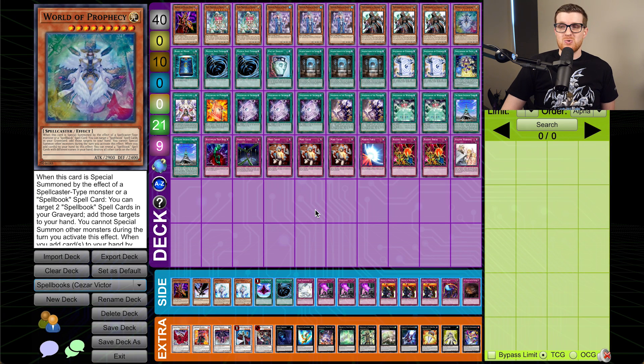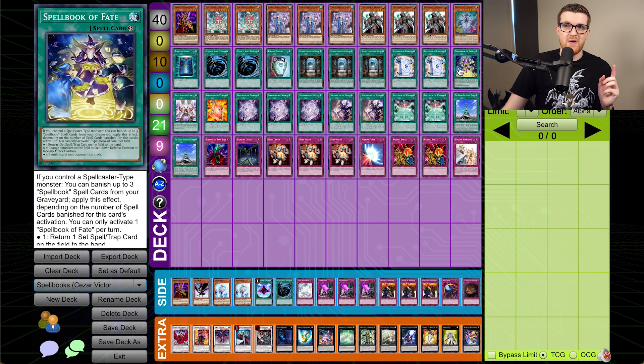Another week of not having to adorn the shirt of shame — cannot complain. We're going back to a deck that we haven't talked that much about since the banning of Spellbook of Judgment and the limitation on Spellbook of Fate, and that's Spellbook. This deck was still seeing moderate success, still topping multiple tournaments, but it wasn't as flashy. Obviously in the wake of Dragon Rulers getting completely annihilated, that was really where this deck would shine the most, but it just didn't have the same flair when you couldn't Judgment for six and just win the game automatically, and with Fate being at one, controlling your resources was more important than ever.